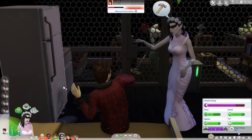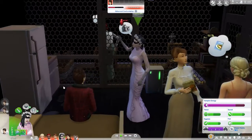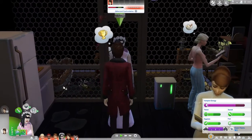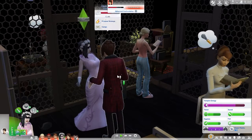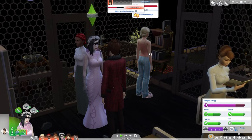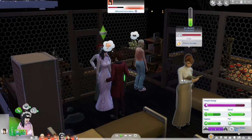Hey everybody, it's SingingZimmer here, welcome back to my channel. We're here with Vampires Let's Play Part 6. Today we have Henrietta, and she has been planning her revenge on her four prisoners: Caleb, Lila, Sylvia, and Rachel.